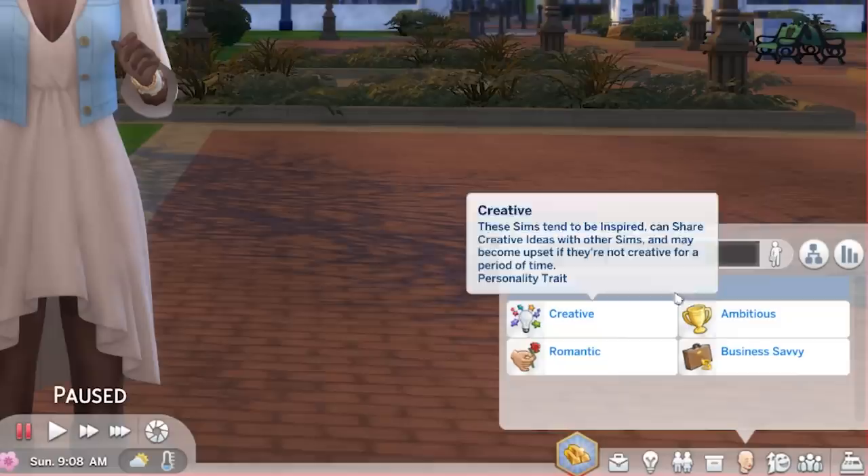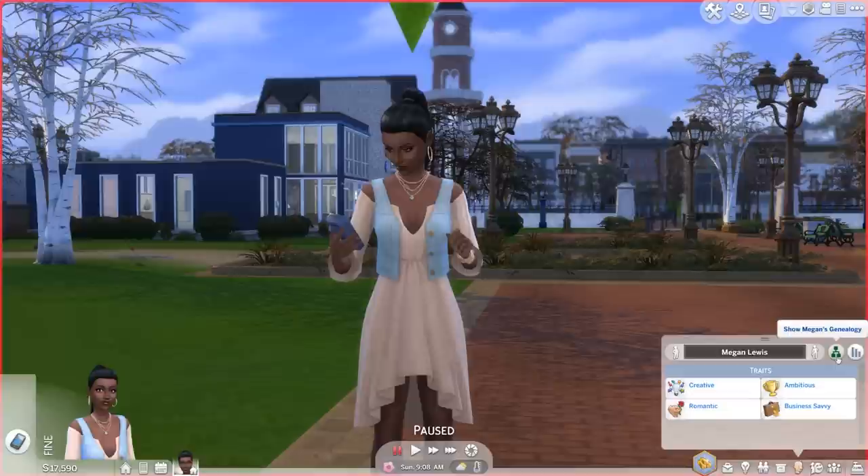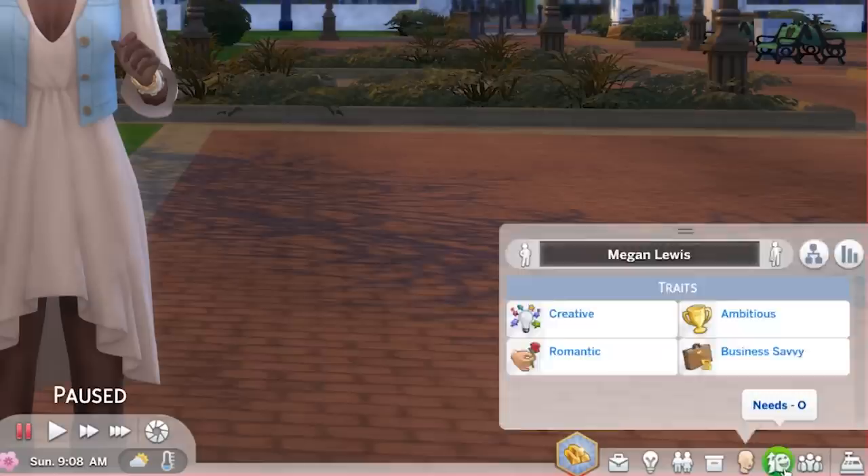Over here we have our Simology, where we can see our current traits and age. We're a young adult moving towards adult, so that bar will gradually move across. We can see our family tree — if we had grandparents, kids, and generations it would show here, but we're just starting out. And we have our stats, like how many times we've woohoo'd or any deaths witnessed.